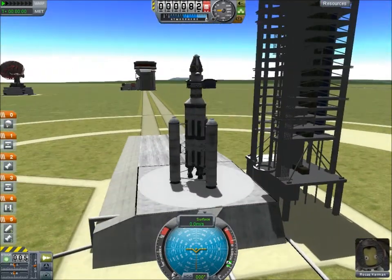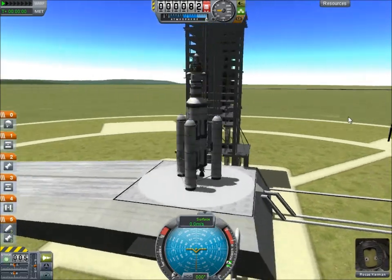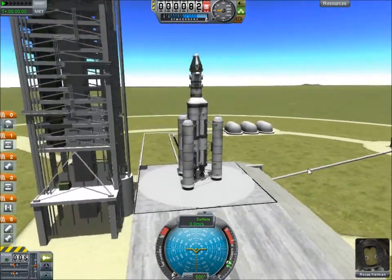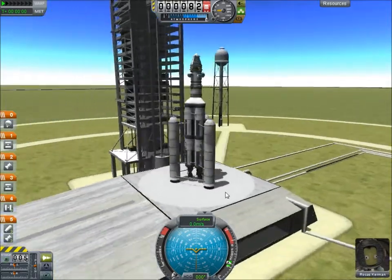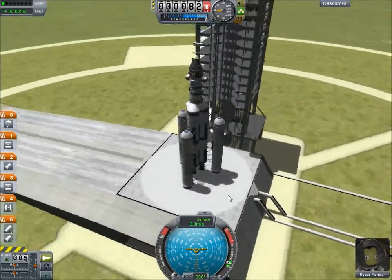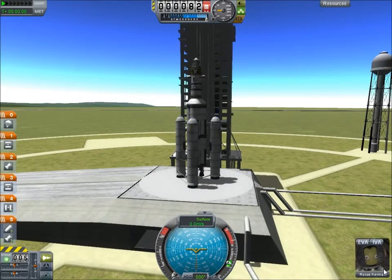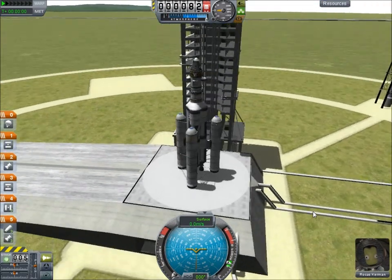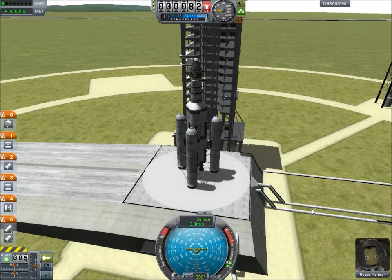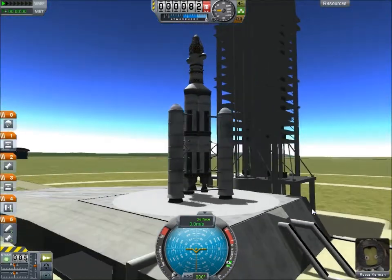So now we're out here on the launch pad. There's the vehicle assembly building, the radar building, the space plane hangar and the runway — it's all over here. Our rocket is sitting here quite nicely, just minding its own business next to the launch tower. And we have our little Kerbal — I think that's Rokas Kerman. Usually the one you start with is Jebediah Kerman, but I think they've changed that now. I always liked Jebediah.